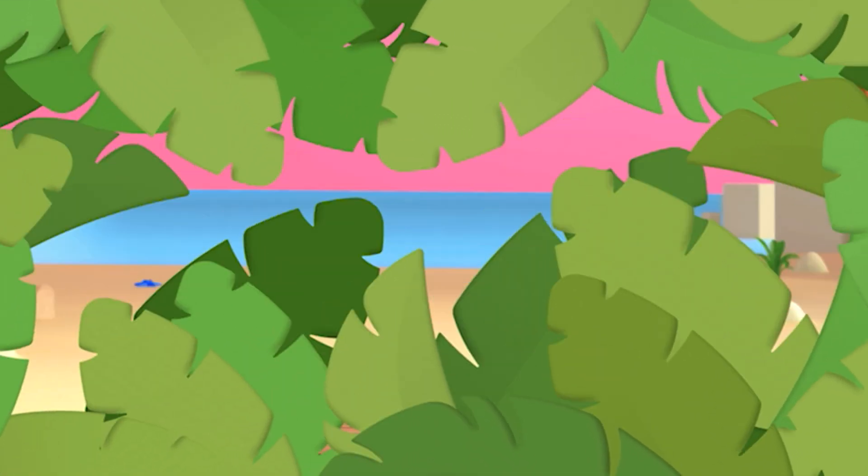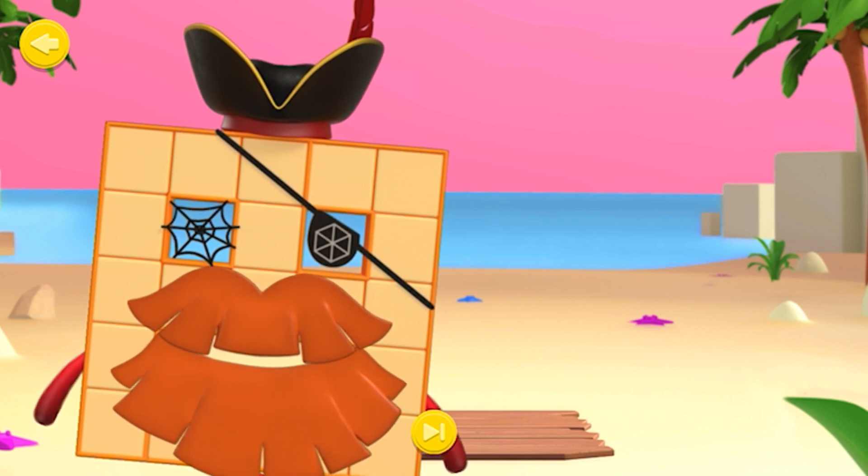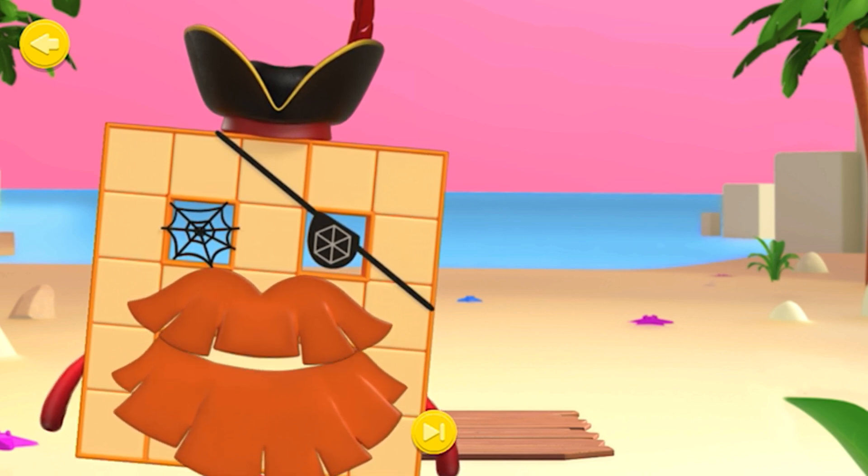Rectangle Retreat. Welcome, shipmate! You've discovered Hexagon Island's Rectangle Retreat, where number blocks discover how rectangle-y they are.